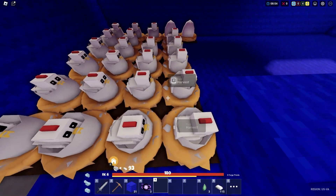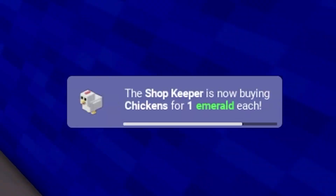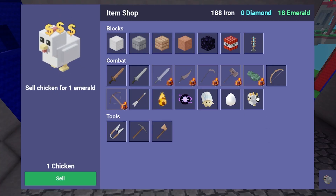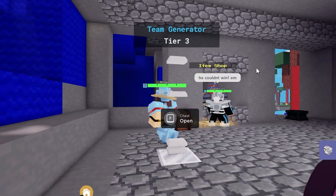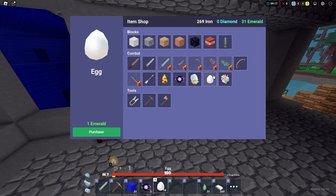Now all of these ones are done. We placed 22, and we're at 36 — you can now sell chickens for one emerald each. I already got emerald armor nine minutes into the match. I can't even buy it yet, so we're gonna buy more chickens because why not.